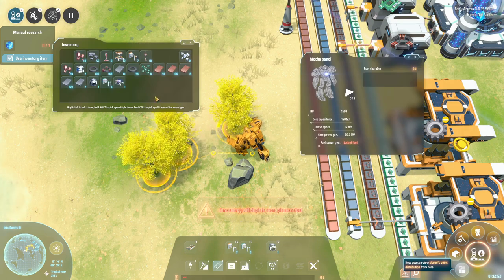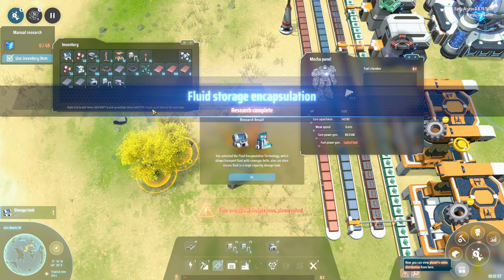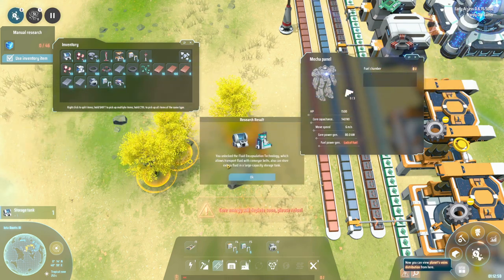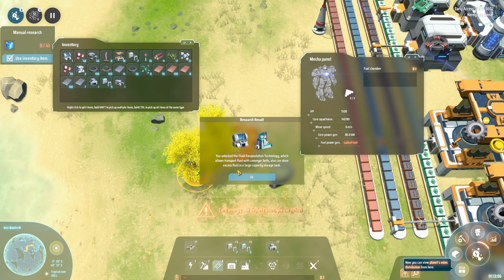Running out of energy is a major concern - I don't like it. Fluid storage encapsulation unlocked - you can now transport fluids with conveyor belts and store excess fluid in large capacity storage tanks.